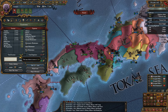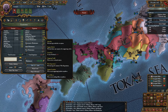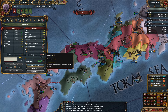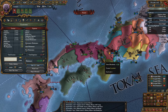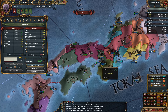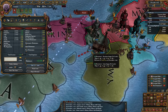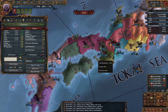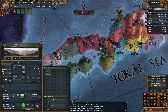Yeah, not impressive. We're paying that to Japan — army maintenance, fleet maintenance. I don't really think I need a fleet. This is coastal though, if you want to see it. We need to locate it. Unfortunately I see that he has like five ships.